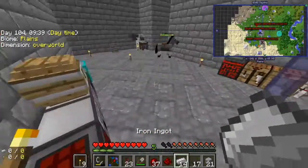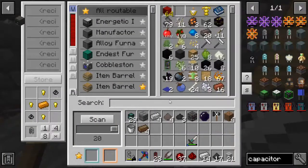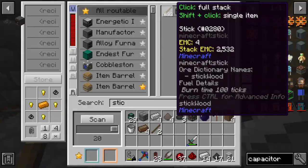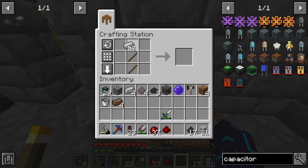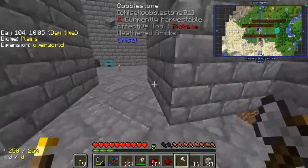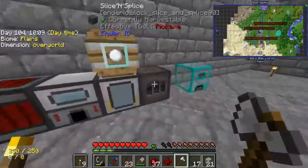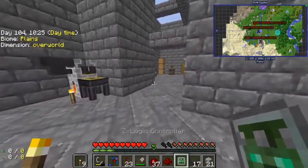Alright, we've got iron now, which we just need a pair of shears and an iron axe. So let's grab some sticks. This cheap AE system is kind of annoying — I kind of want to go explore the world and get the rest of the AE patterns that we need to get things rolling. We can go ahead and put you in there and you in there, and that should in theory make our Z-Logic controller that we need. I think that is a perfect spot to wrap up the episode.